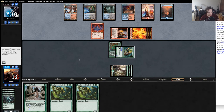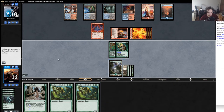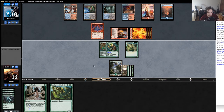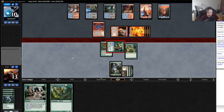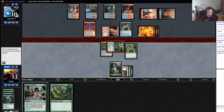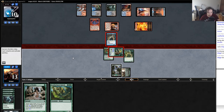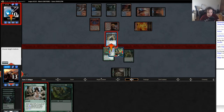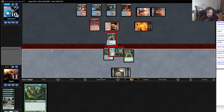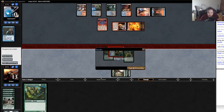Land, land — one, two, three. Weatherback bail off. Swing in. Snapcaster — seems fine. Aspect of Hydra, plus six plus six. Okay, he lets it go. I do ten damage to him and I win. Okay, good game — that was pretty easy. So we can beat that deck.